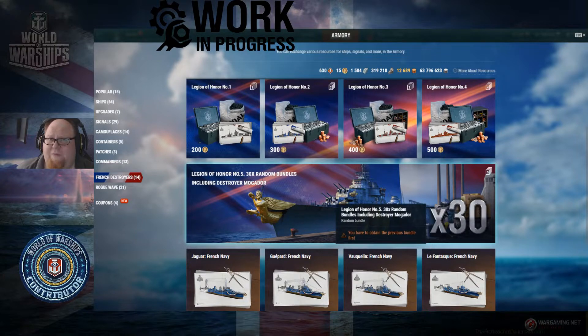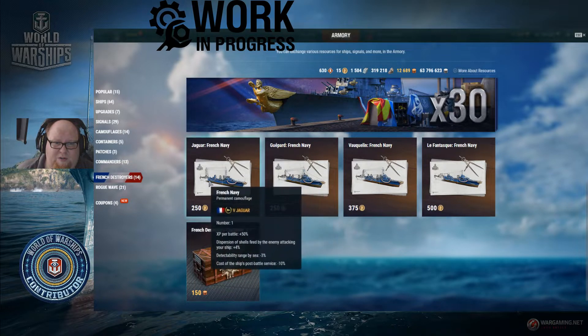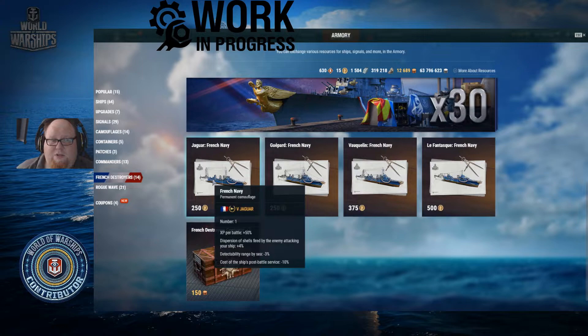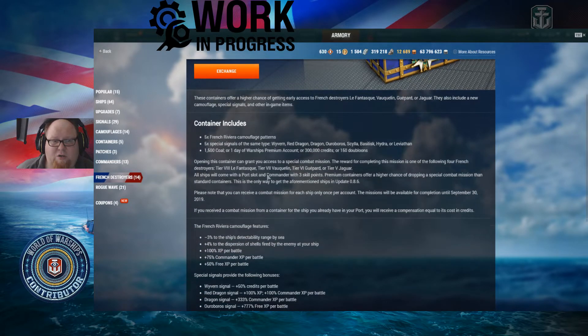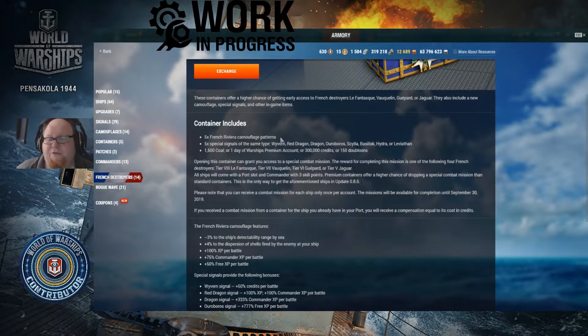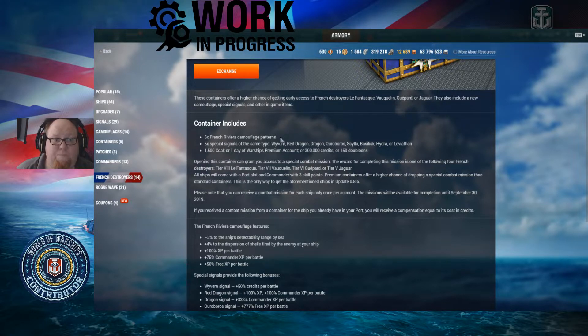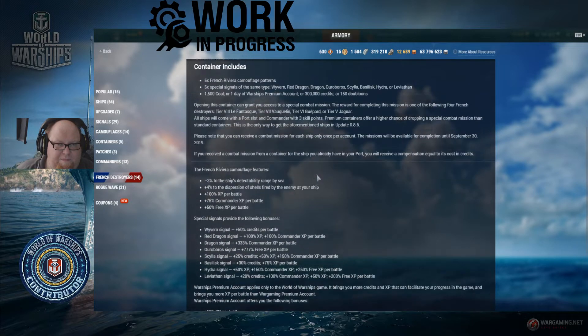That's really heavy on the gamble. Not sure whether I agree with that, Wargaming. You can get the French destroyer containers and these really nice premium French camos which give a little bit of reduction on the battle — these are permanent camos for those ships. Or you can use your doubloons to buy containers, which contain five of the permanent Riviera camo — so you're guaranteed that — plus five special signal flags, and then either 1,500 coal, a day of premium, 300,000 credits, or 150 doubloons.